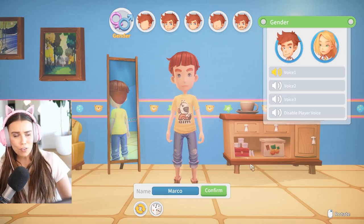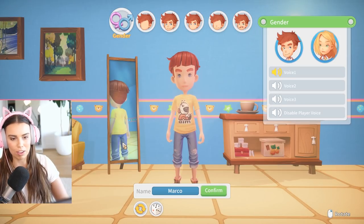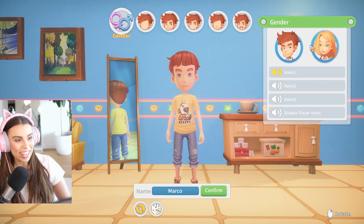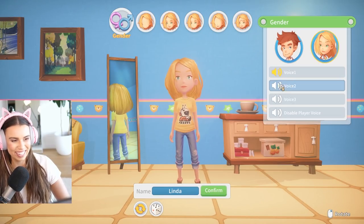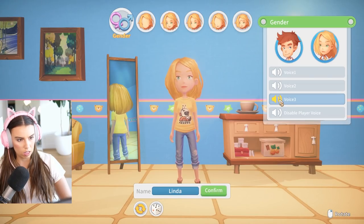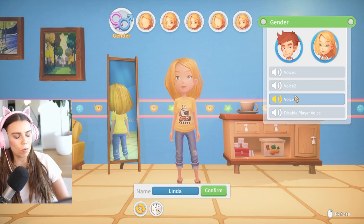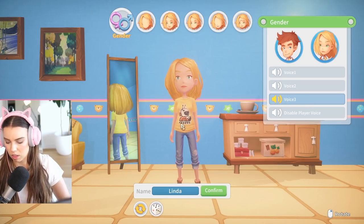So we are in the character creator. It does give me very strong Sims vibes because it has a mirror just like we used to have in Sims 2 or Sims 3. We've got to pick a gender — in some ways I kind of want to be a boy, but maybe we should just make our Sim self. We have voices now. I like this voice.